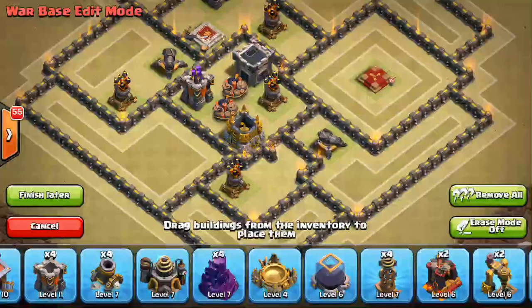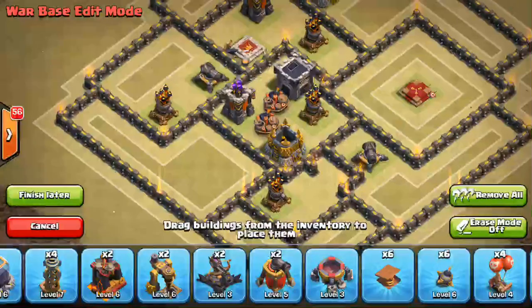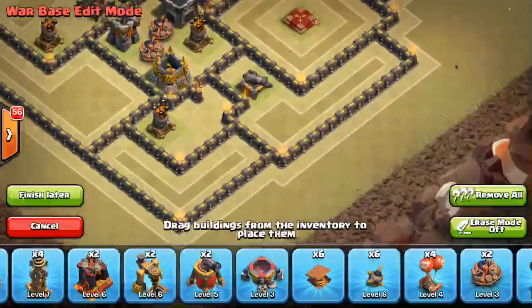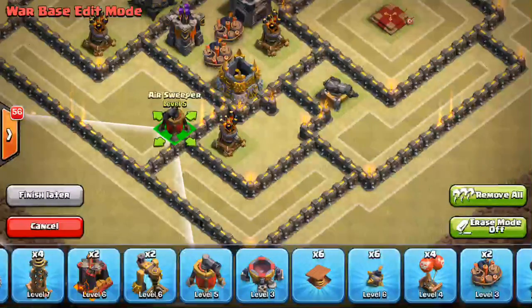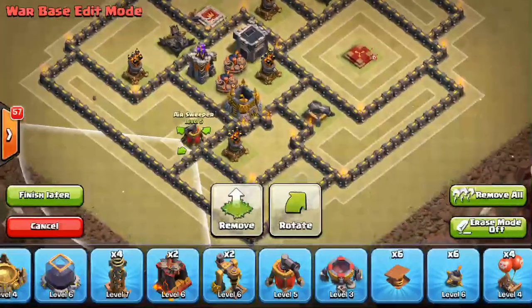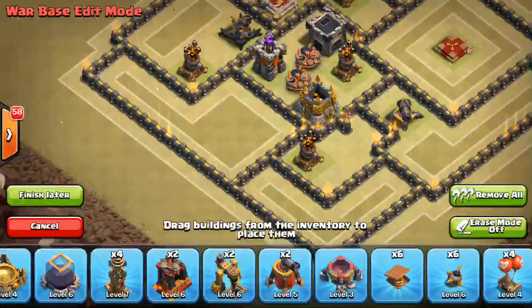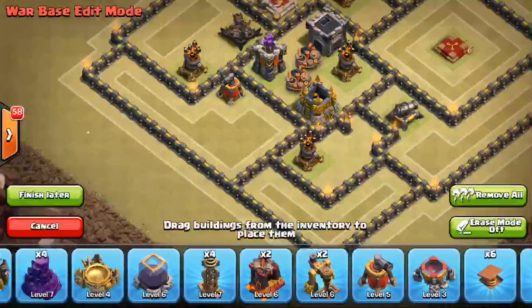From there I'd probably start placing the rest of my defenses. X-bows are good anti-queen walk, so you can put x-bows in places where the queen can't hit the x-bow — it's too far back — but the x-bow can hit the queen, so that's always good. Maybe put one right there. Those are two good spots for the x-bows. I also like using my air sweepers as anti-queen walk, so I can throw an air sweeper — if you just look at where the queen's gonna probably come from, probably into this compartment right here. I'll probably put an air sweeper right here, having it push out any healers that try to come into the base.